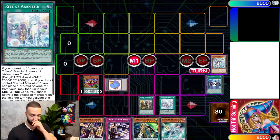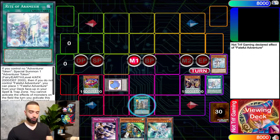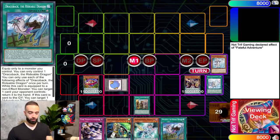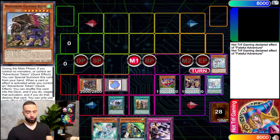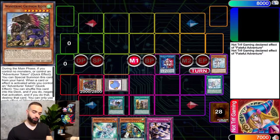We're going to write a very nice token with Faithful, then normal summon Wisdom Eye to get Draco back. I'll put Curtain Raiser beside Wisdom Eye on the scale, then special summon Griffin. Now we're going to be on the pendulum.